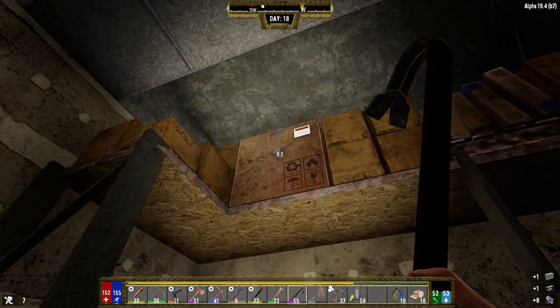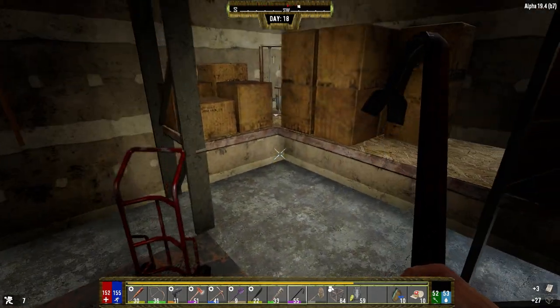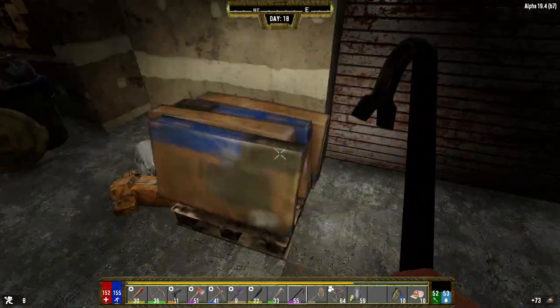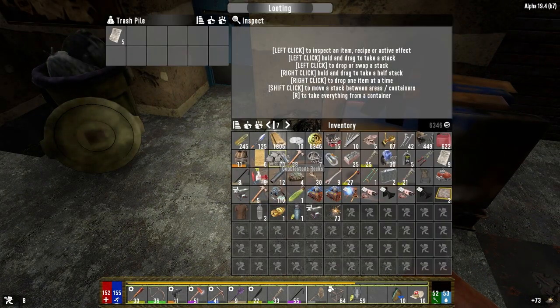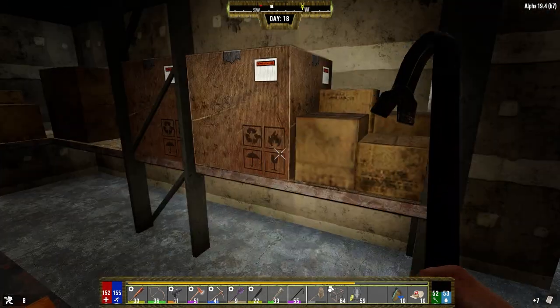Okay that's nice. Wooden frames — well it's free. Paper. Oh, chem station back here — 33 gunpowder, that's nice man, that's pretty nice. What's that, paper? All right, let's go upstairs.